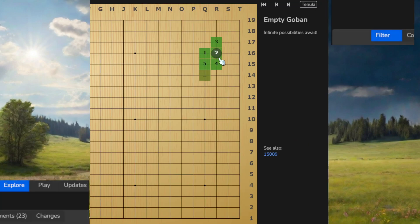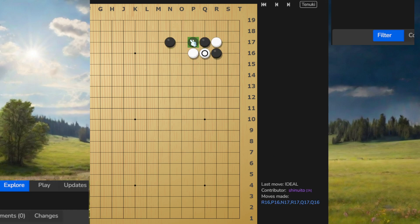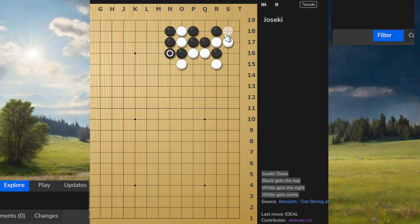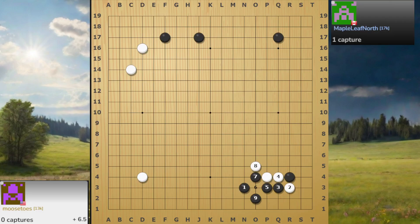One place I recommend you look at is under joseki. You can take a look at this. It goes: atari, then go here, white takes the outside, black goes in, white ataris, and it feels something like that. Of course white can turn here, but it's not very effective after this. If white still does this, you just do something like that — even if you take this, I can just take this again. Anyway, the corner is really taken.